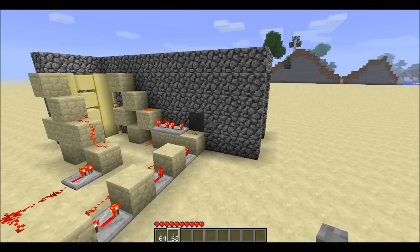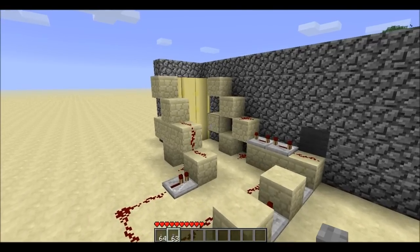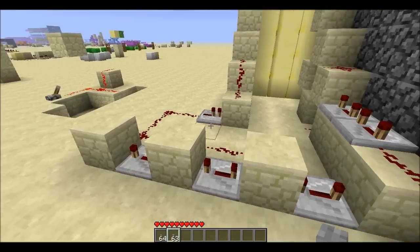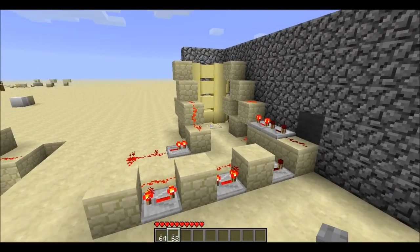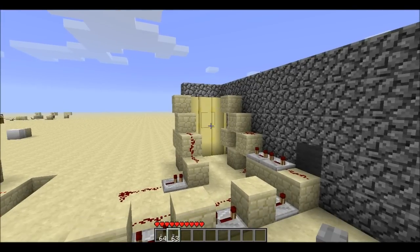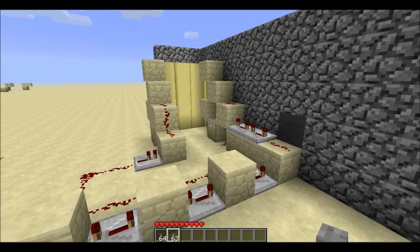The first column extends first, and then the second column just a second later. Then the second column retracts first, and the first column is the last to retract. That's because of this pulse extender here — it gives the first column time for the second column to open and close, and then the first column will pull it all back.